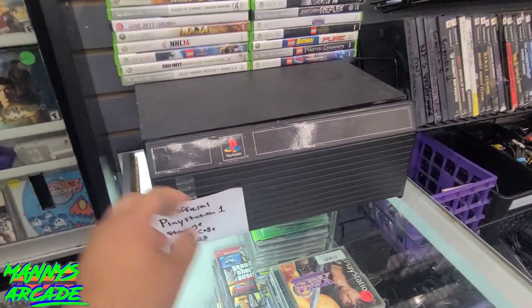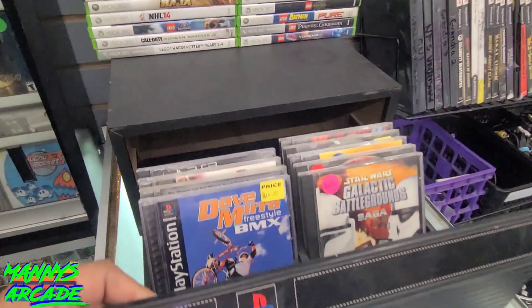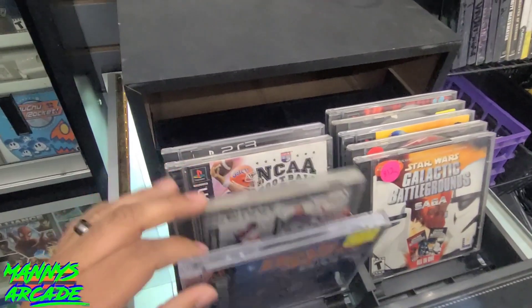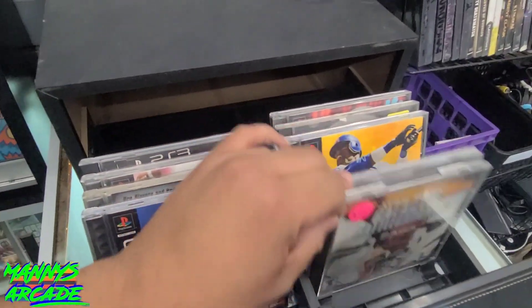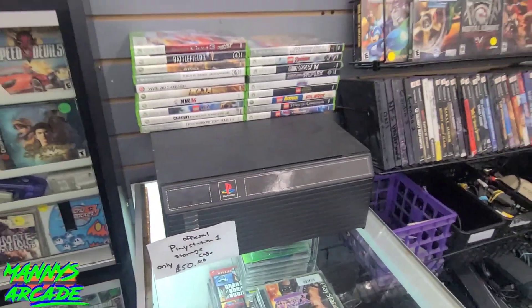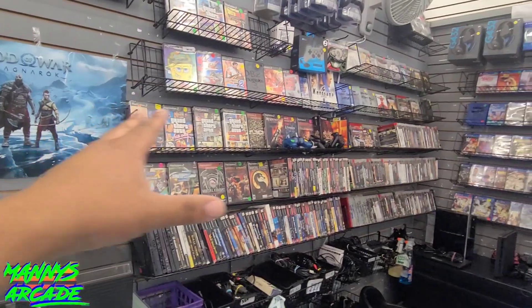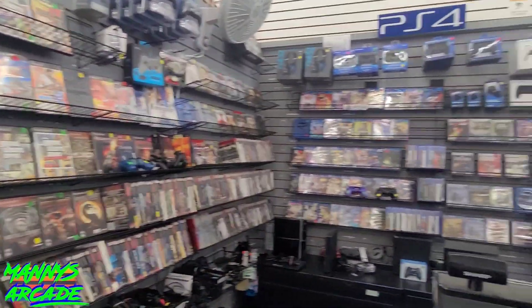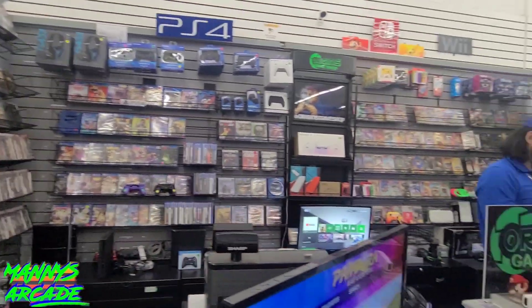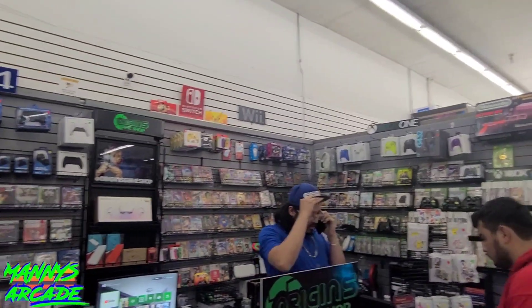Origins Game Shop in San Bernardino, Waterman Mall — check them out. PlayStation one case holder, guys — check it out, 50 bucks. Put all your games in here, this is awesome. I wish I had this back in the day instead of just having my games stacked all over the place. They've got a whole wall of PlayStation 2 games, PlayStation 3, PlayStation 4, PS5s, a whole wall of Nintendo Switch games, and controllers for every system possible.